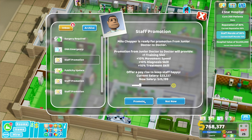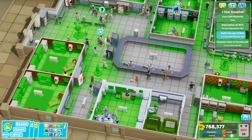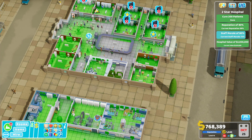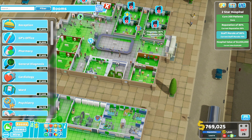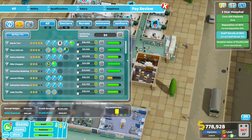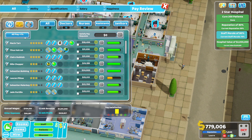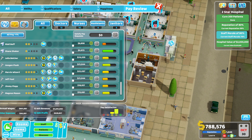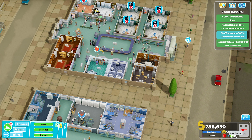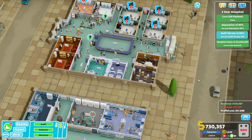200 patients cured! The epidemic is done and we have a load of staff promotions — I assume it's because we just trained people who were already at the next XP level, so once trained they automatically level up and are ready for training again. I think that might be how it works because it's strange that we just had three promotions right after completing training of three staff members. I'm going to give everyone a five percent pay rise and that should get us over the line and complete our two-star objectives.